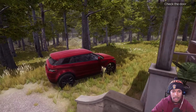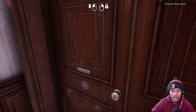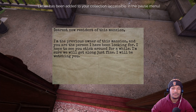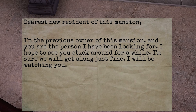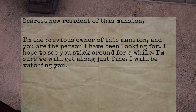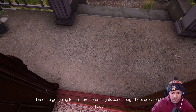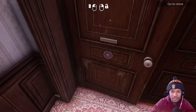Oh motherfucker. Wasn't there a damn letter slot he could've — oh. Letter has been added to your collection. Dearest new resident of this mansion — I'm the previous owner of this mansion, and you are the person I've been looking for. I hope to see you stick around for a while. I'm sure we will get along just fine. I will be watching you. Watching me? This is strange, to say the least. I need to get going to the store before it gets dark. Let's be careful. So you're just gonna ignore that? They had a whole slot — they could've slid that shit in.